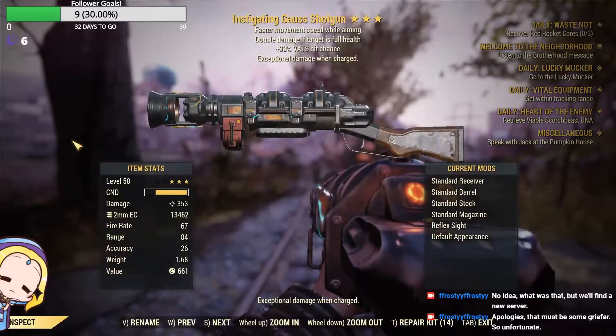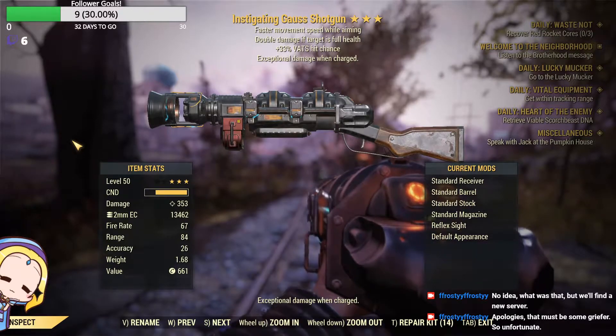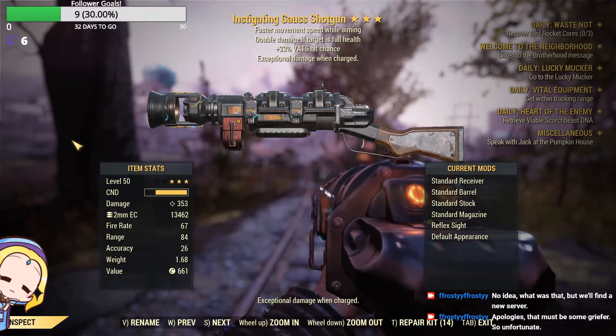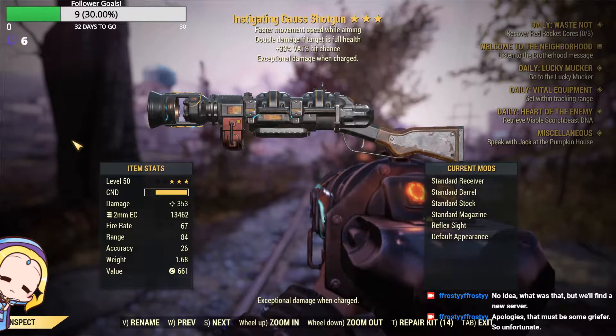For the first test, we will be using an instigating Gauss shotgun with a 33% VATs hit chance. You will notice that all the Gauss shotguns I'm testing are unmodded, so these tests are based on baseline damages.